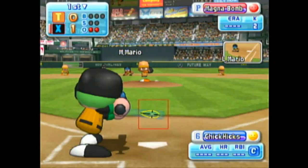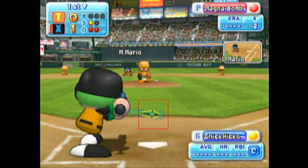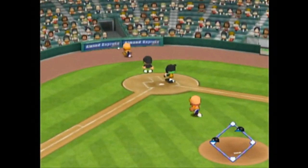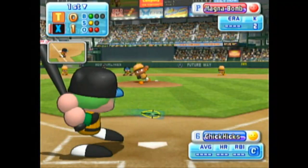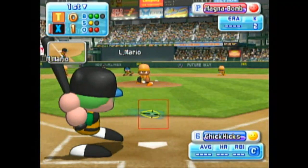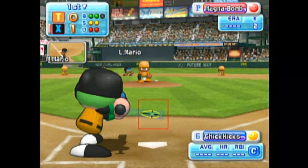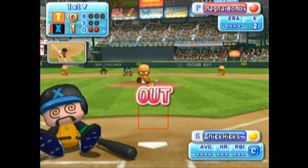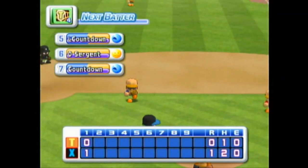Next up, Tick. Tokyo could stretch their lead here. Here we go, the first pitch — that's a strike. Wild pitch. Ball. Strike on a ball up around the letters. Here's the 2-2 pitch — swings and misses, he's gone. Tick strikes out. One run, two hits, no errors, two men left on base.